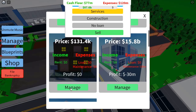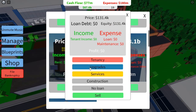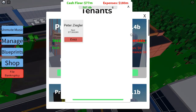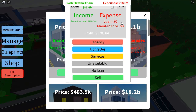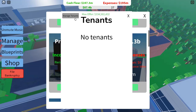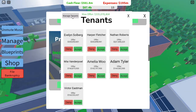Flip properties for quick gains. The core of Roblox Investor Simulator revolves around buying, upgrading, and selling properties for a profit. Upgrade properties to increase equity — once you buy a property, upgrade it using your available cash. Upgrades like better furniture, exterior renovations, and service hiring, like maintenance and cleaning, will increase its value significantly.